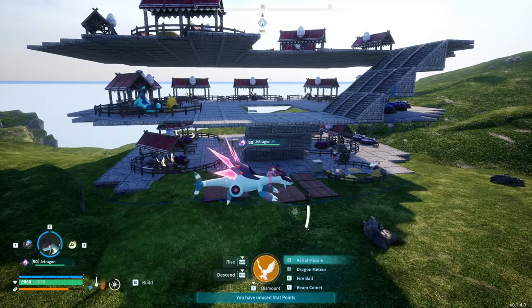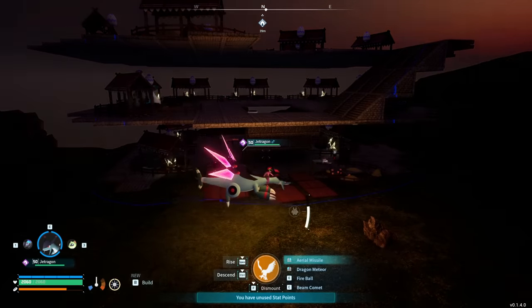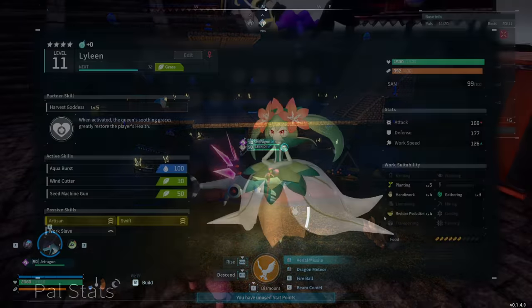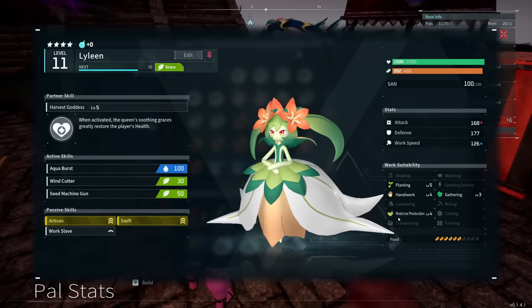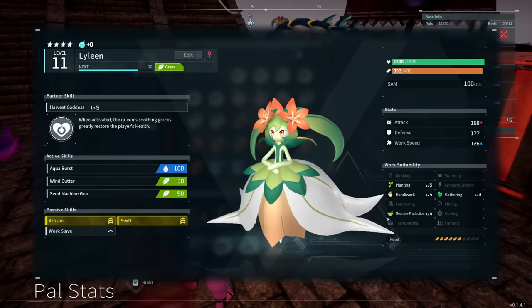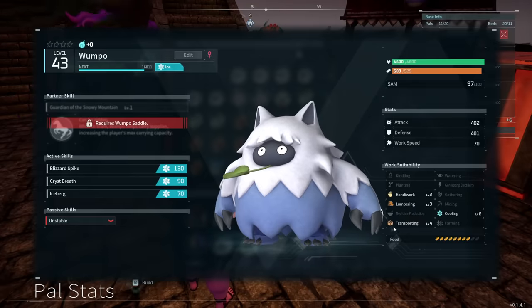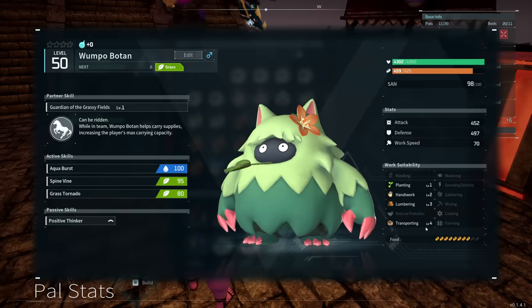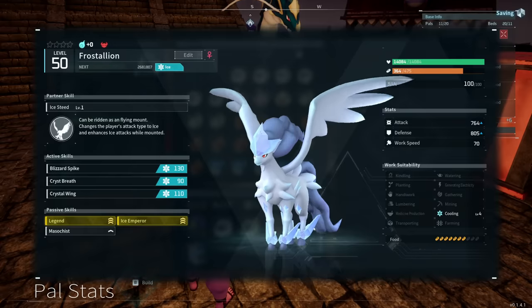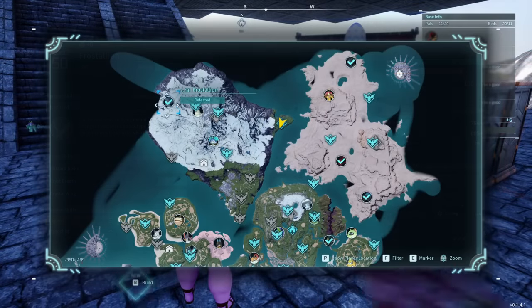Then we have Medicine, which is purely for crafting medicine at the associated workbenches. There is no base level 4 Medicine Work Suitability pal, which means there isn't a level 5 available in the game currently, but funnily enough, Lyleen — who we already mentioned earlier for being level 5 Planting — is the one that goes to level 4 Medicine when fully upgraded. Then, of course, we come to Transporting level 5, and we already talked about this earlier — it's the Wumpos. Both of the Wumpos are level 5 Transporters. Finally, we have Cooling, for all of your chilly needs, and the pal that can reach level 5 in this skill is actually Frostallion, the legendary pal that spawns as an alpha world boss in the far northwest of the Frozen Mountain.